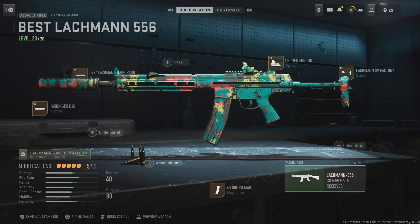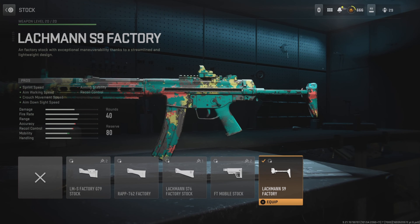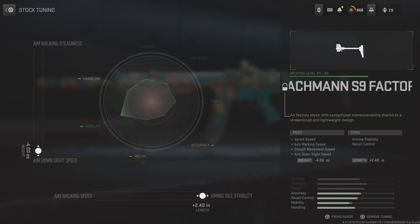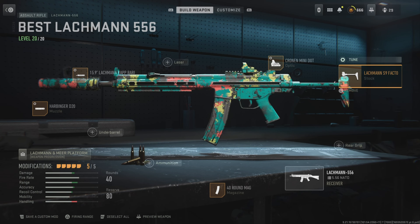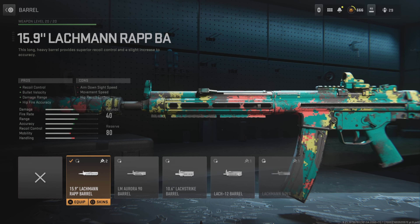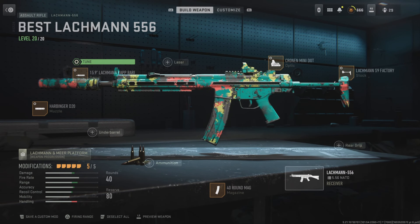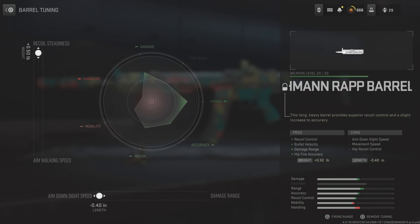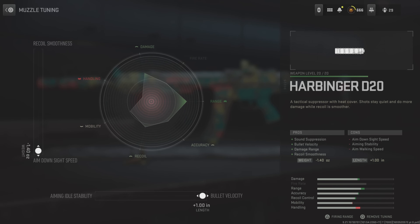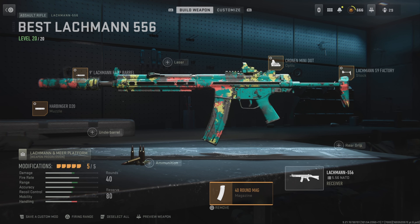Now we got the Lachmann 556. This one got a head damage multiplier increase, neck damage multiplier increase, and upper torso damage multiplier increase. We're running the S9 Factory stock at plus 2.40 and negative 4.00. The Cronen Mini Dot — one of my favorite sights — at negative 3.00 and negative 2.25. The 15.9 barrel at plus 0.50 and negative 0.40 — this is one of the best barrels for this weapon. The D20 muzzle at negative 1.40 and plus 1.00, and then 40 round mag.